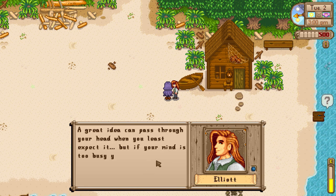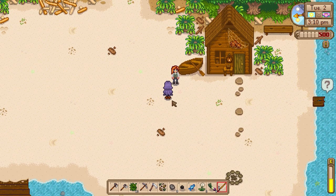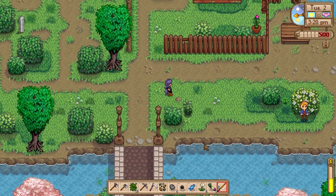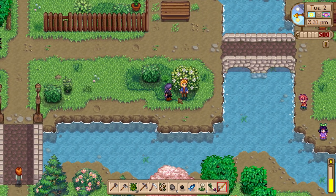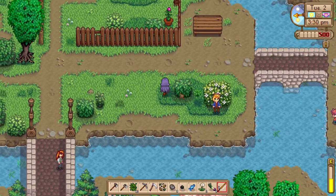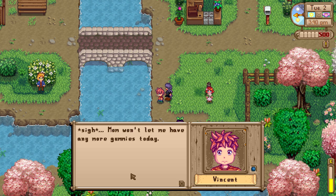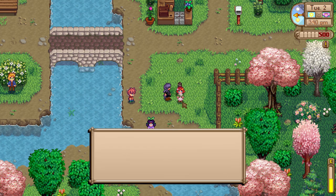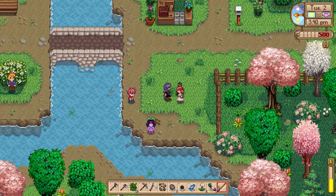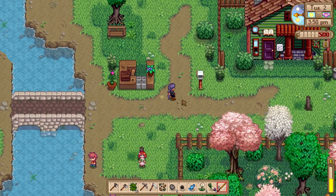Elliott walks by and says a great idea can pass through your head when you least expect it, but if your mind is too busy you might miss it. I never thought of it that way! Then I introduce myself to Sam, and then to little Vincent — his mom won't let him have any more gummies today. Penny is tutoring Vincent and Jaz; it's nice to make a difference in someone's life.